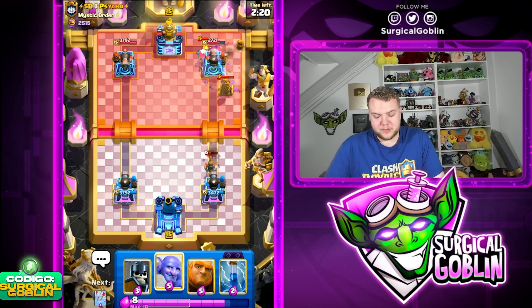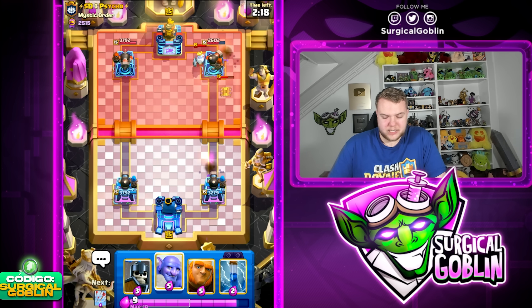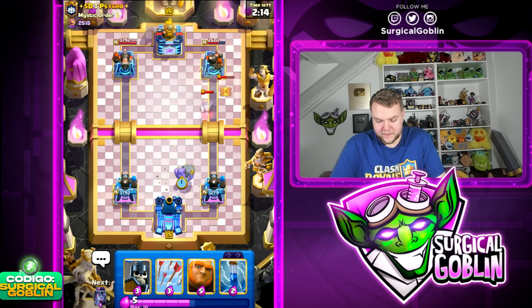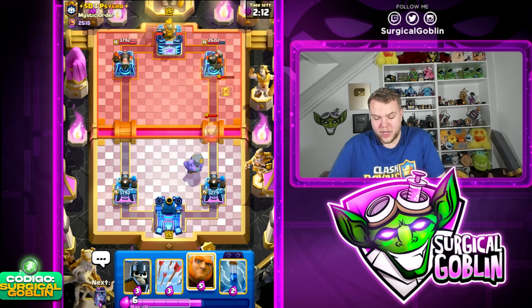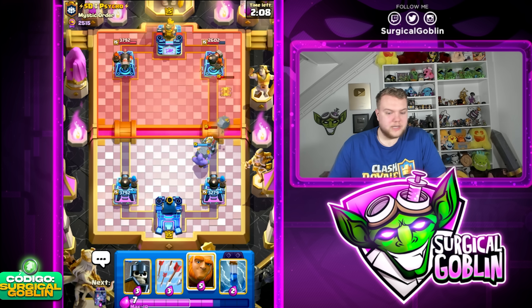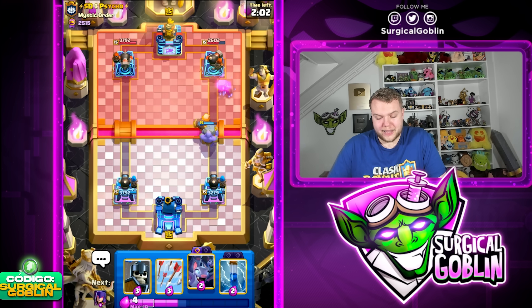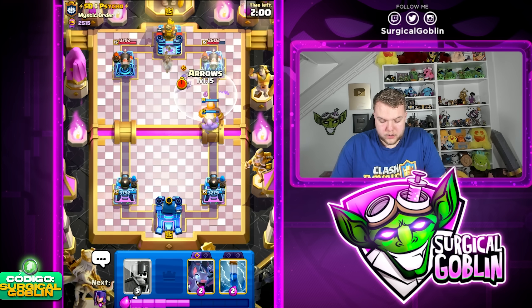Against a princess tower you would never go graveyard like that, but specifically against cannoneer the skeletons are just so good. We're already getting a lot of damage. It's a good play in these situations when facing cannoneer and you know he doesn't have his poison cycle — you can go aggressively without the giant tanking. If it's a princess tower I'd rather recommend using the giant to tank and then graveyard afterwards.